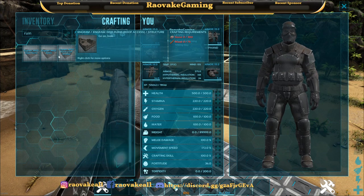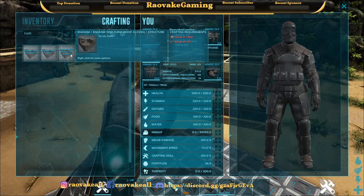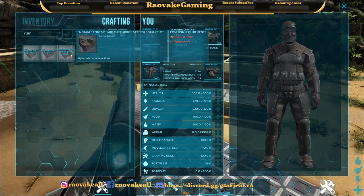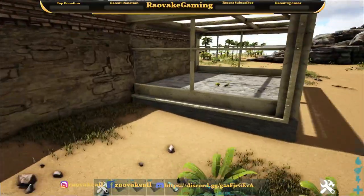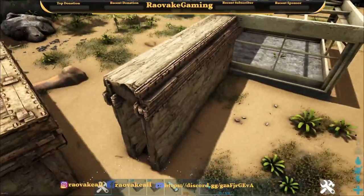Then we have one similar to the first but with roof access, which is still just 300 stone and 75 wood. This is the crystal one — the glass version where you can see through.